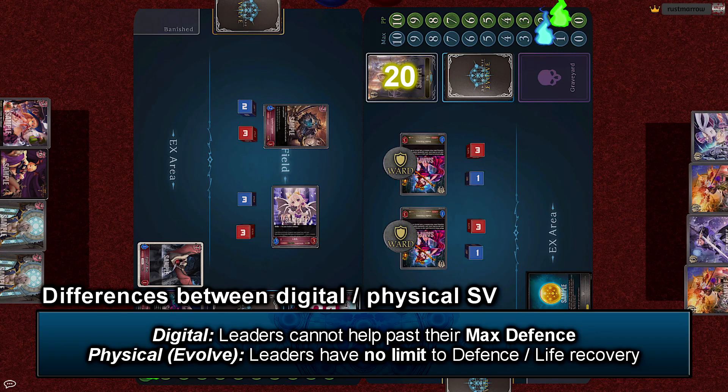Just to clarify, in Digital Shadowverse, your leader's max defense is usually 20, unless you use certain cards to increase that limit. So in the digital game, normally you can't recover your leader's life past that limit. But in Physical Shadowverse EVOLVED, leaders don't have max defense values, so they can gain whatever defense your effects give.